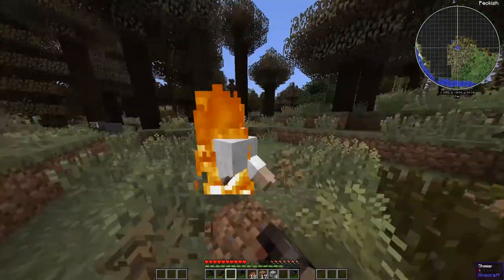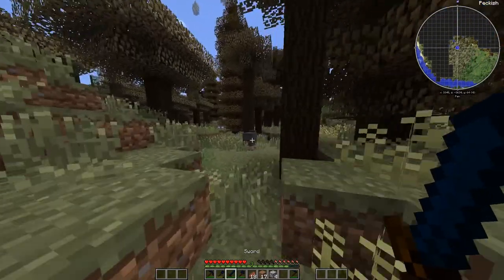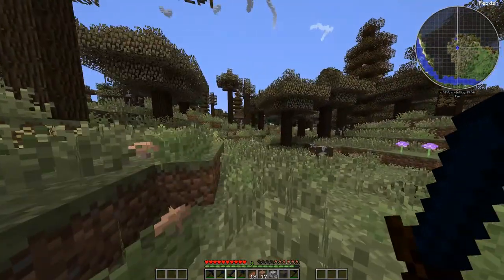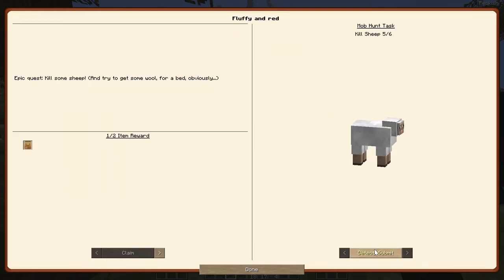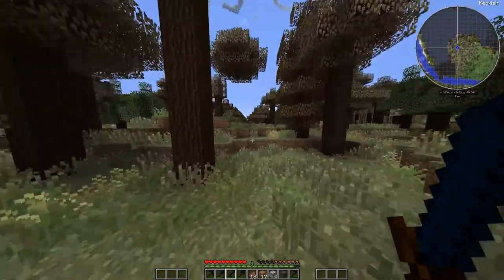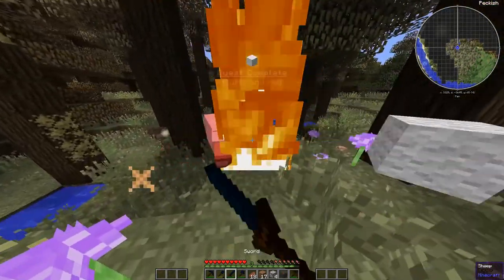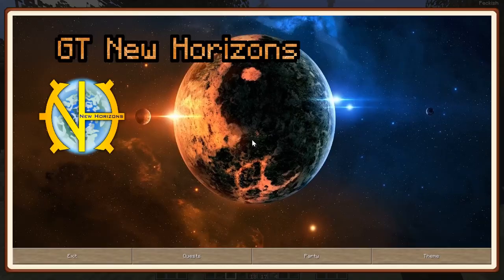Make sure we get - oh, our sword broke! It's a good thing we made two of them. Exploding - we get all of our sheep. Five - one more sheep. There it is. Excellent, what does that give us?